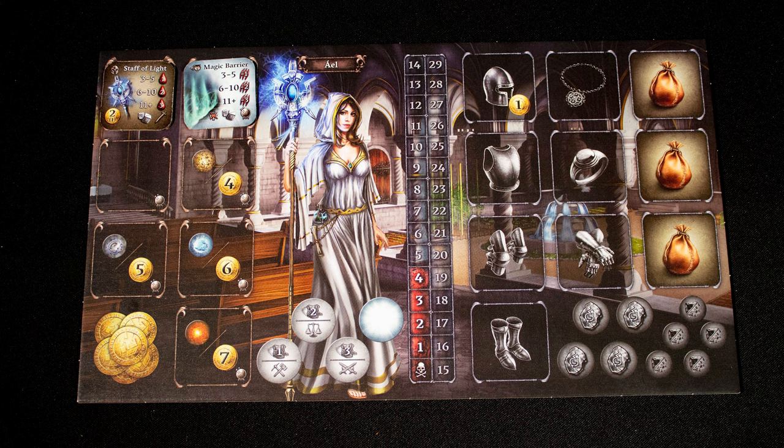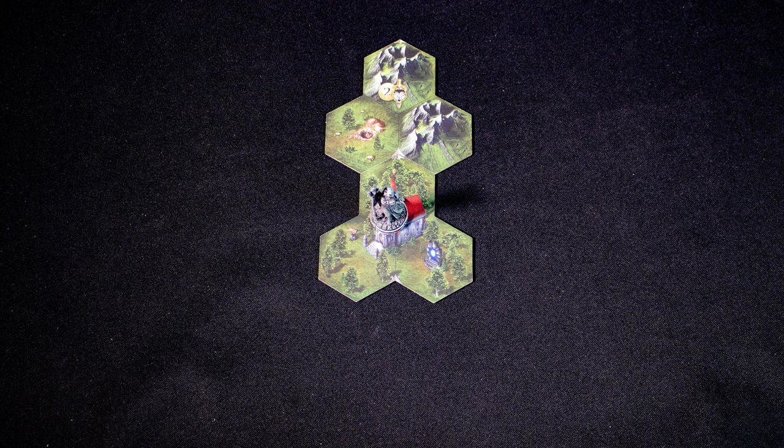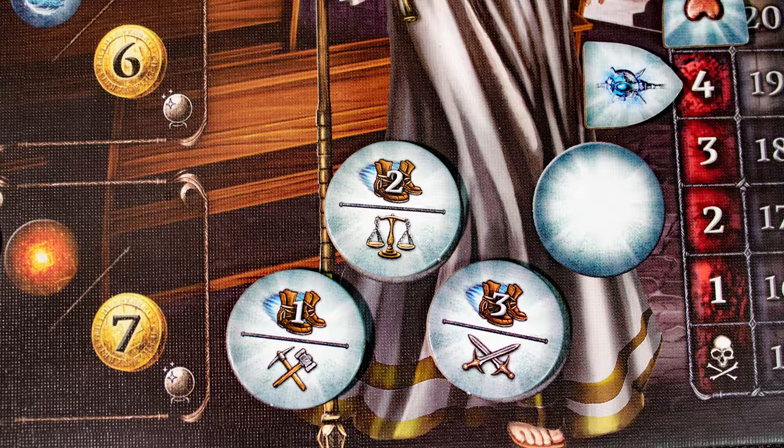Each player has a board that holds weapons, skills, money, action markers, health points, equipment, item tokens, and gems. You will start at a central location, and there are map stacks of tiles numbered one through five. Whenever your character is not surrounded by six hexes, draw tiles and place them until they are — make sure to orient them the same direction.